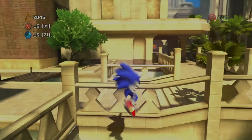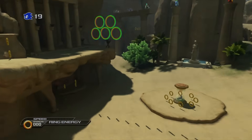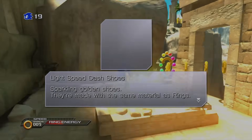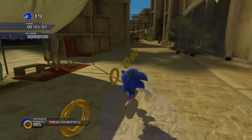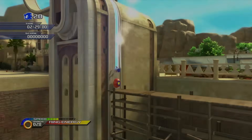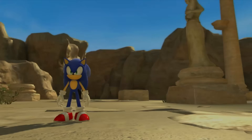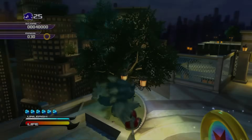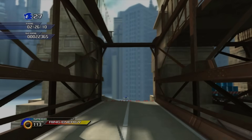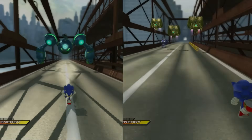Our next task is the Arid Sands daytime act in Shamar. But first, we have to collect our third and final upgrade, the Lightspeed Dash Shoes. We can use these to dash through any chain of rings, giving us a good alternative for quick acceleration. It's helpful but not super necessary, as we don't run into any problems on the following level. The same can be said about both the nighttime and daytime stages in Empire City — the daytime stage has more of those sections, but it's still not too hard to make it through.